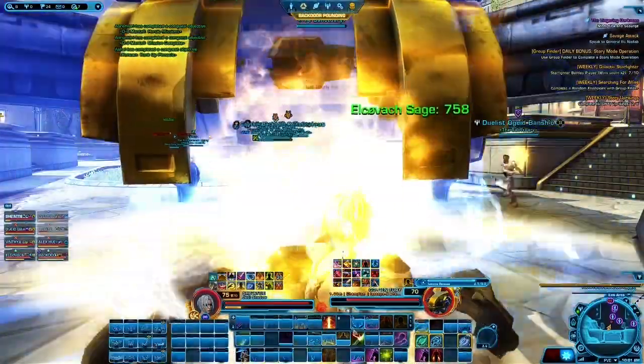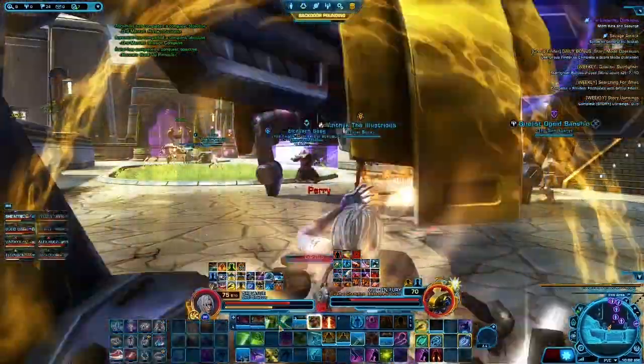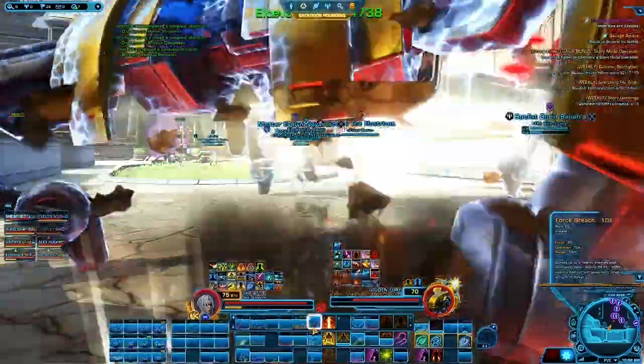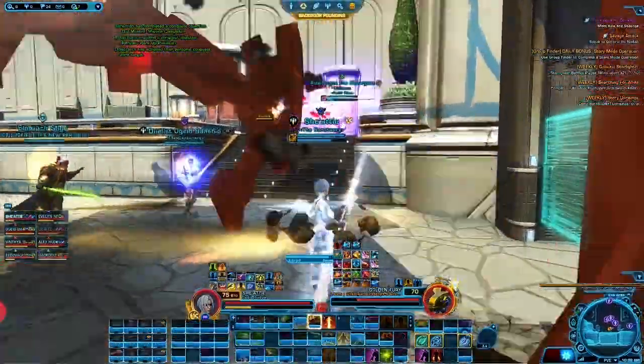I usually don't need to double taunt but I did that time. You can see isotopes coming again and I did use a defensive cooldown. I'm just now attacking him regularly, but usually if you use Force Pull and Shadow Stride to him you never have to use one of your taunts, so it's pretty easy to keep aggro on this boss.